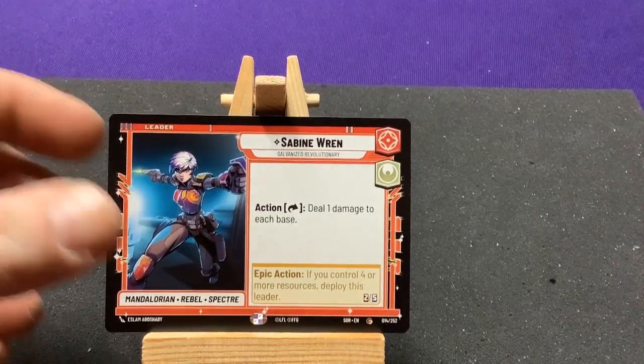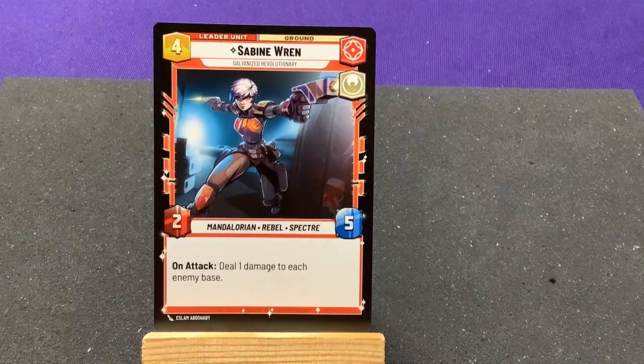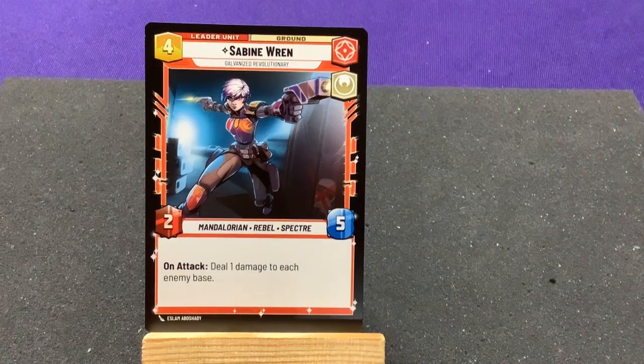If you play four actions, she gets to flip. She becomes a 2/5, and on attack deal one damage to each enemy base. So her regular action does one damage to every base, and once flipped she just does damage to the enemy base on attack. Maybe you can try and defeat enough stuff to make that worth it.